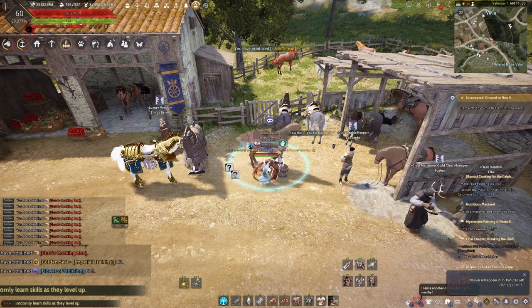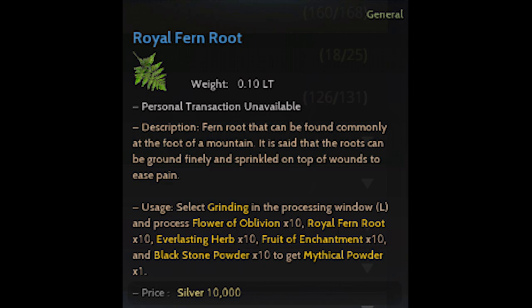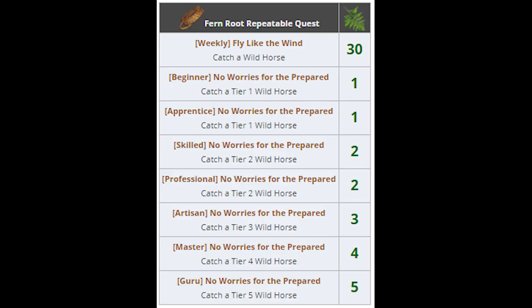Flower of Oblivion is not marketable, so this is the only way you can get it. Lastly, the Royal Fern Root — this is the bottleneck for this material since you can only get it from a daily and weekly quest. For the weekly quest, you can get 30 pieces of Royal Fern Roots by capturing any tier of horse.